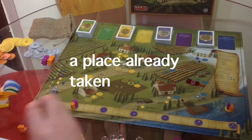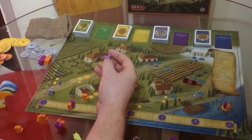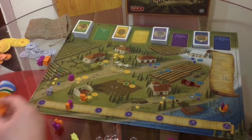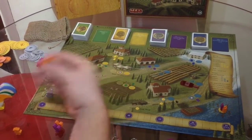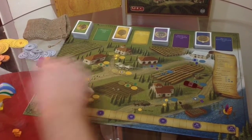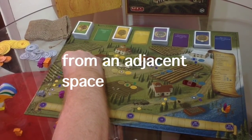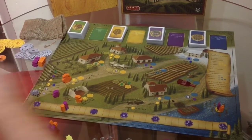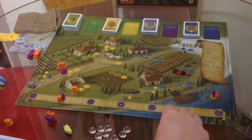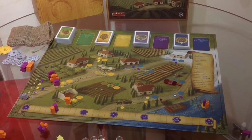As in most worker placement, when you place your worker there that space is gone. So if purple places their worker here, that space is gone. But if I then want to use that space — I've only got one grande — once the place is taken, I can place my grande behind and he can use that action space. He does not get the bonus, but he gets the action. The only time he gets the bonus is if that space wasn't taken. But if it's already taken, I could put my grande behind and he can still get the initial action. Purple could then also go behind and get the action again, but you've used your grande worker up.